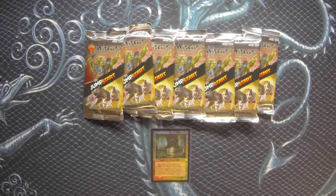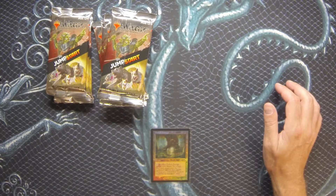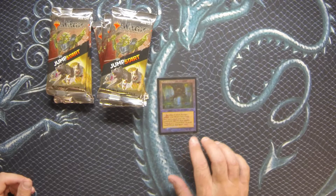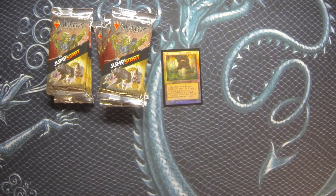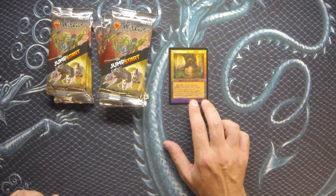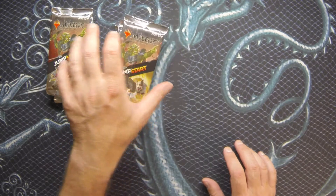Hey there everybody, back again with some Jumpstart. I have seven packs here, continuing to try to fill in my cube. They're continuing to print it and ship it to stores, so we're just going to continue to buy it and unwrap it. With stores opening back up, they're coming out with some awesome promos — right now, if you purchase at least $50 of sealed product in store, you get a Fabled Passage. I grabbed these at Brute Force Games; they have a great little online store with sealed product and singles.